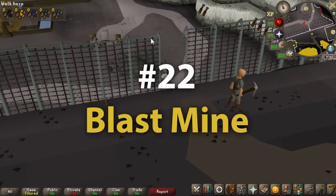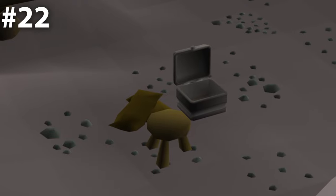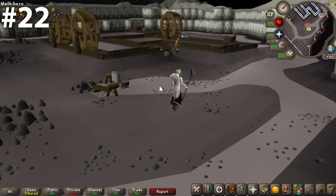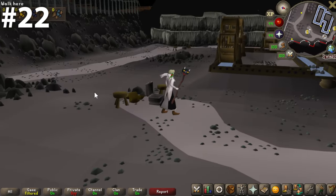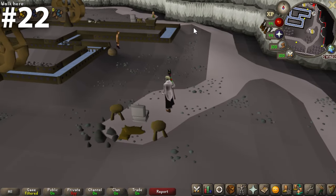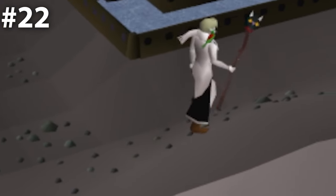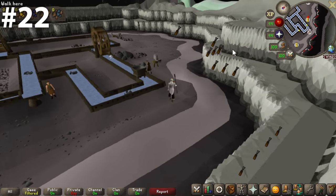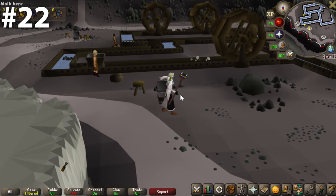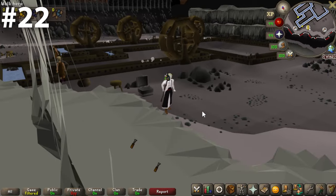Number 22, we have the Blast Mine. There are actually four bank chests down here. The first time I walked down here, I thought I was going to absolutely hate it — and I did for a little bit. But after spending some time walking around, I really came around to this place. It's on the outskirts of Lovakengj, escaping the heat of the city. It's found in this little quarry — something quite nice about standing in this giant open space with nothing but you, some rocks, and the stars above.